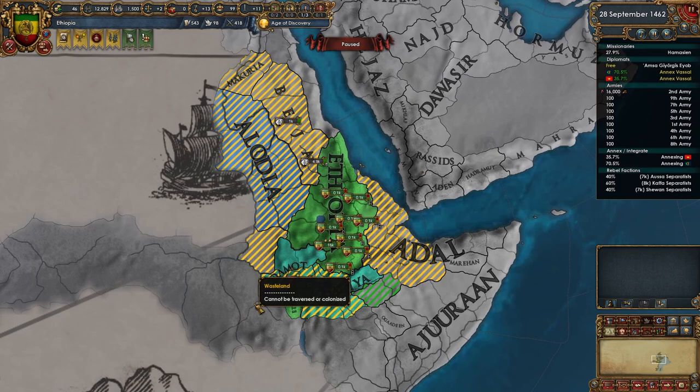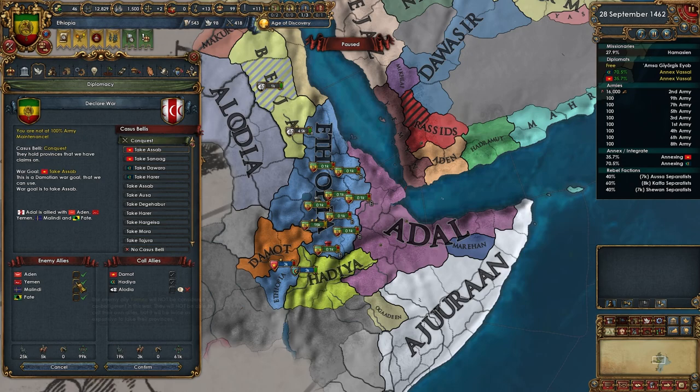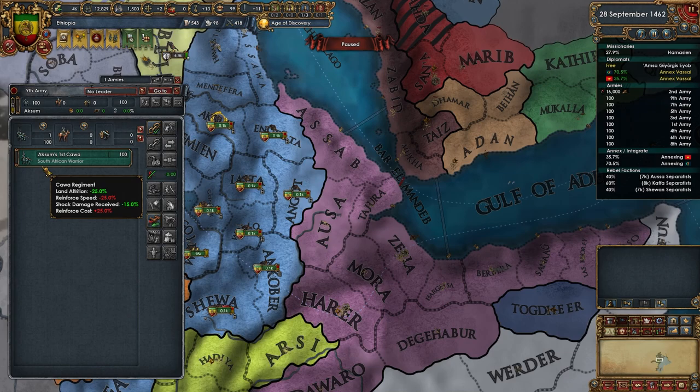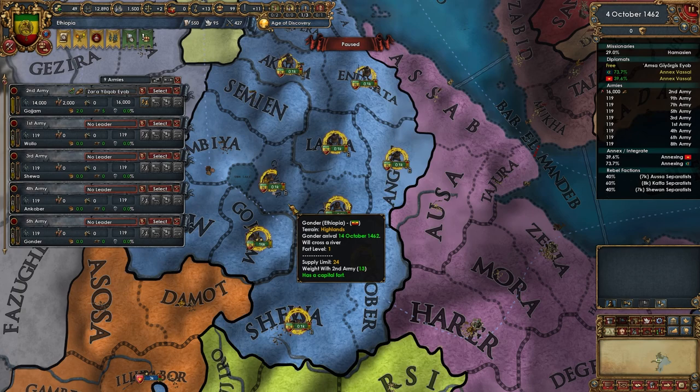We have quite a few claims in the local area. Most of these are claims owned by our ally or somebody who is about to be eaten by our ally. However, we do have a CB on Adal here and I think we might be able to manage it. In the meantime, I have built up a few of these kawa infantry to try to see what we can do about this.